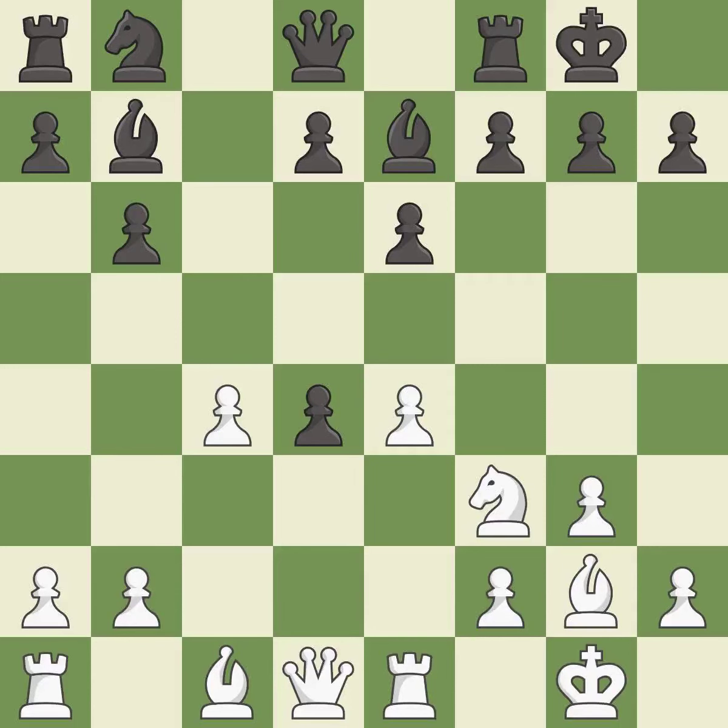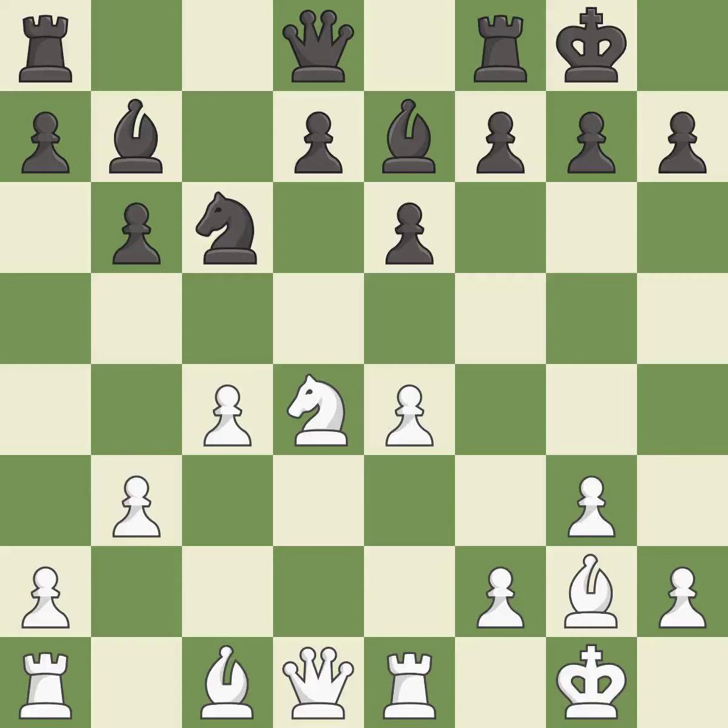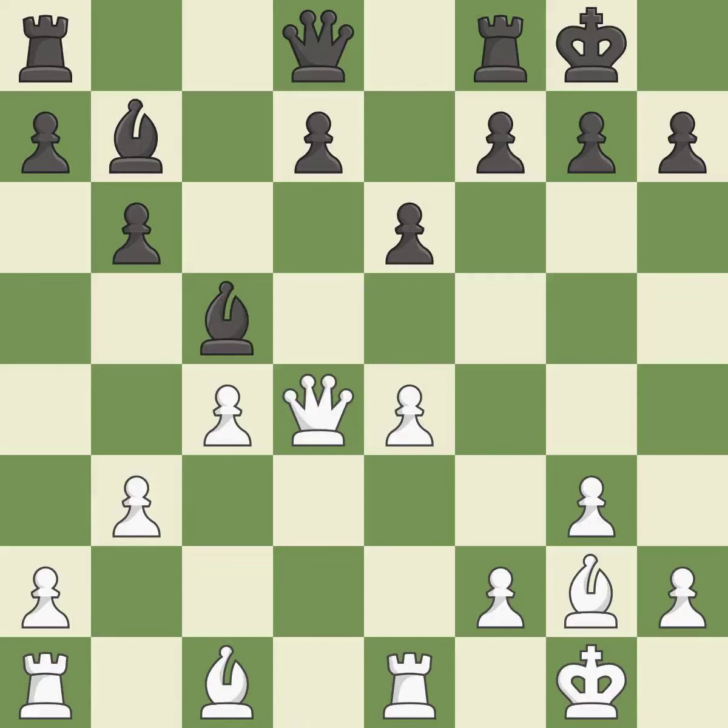This makes a passed pawn, meaning no opposing pawn can challenge it on its way to promotion. Takes back — it is the last book move. This offers an equal trade; it is best. Recaptures — it is best. This wins a tempo by threatening a queen and forcing it to move away; it is best.